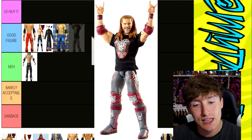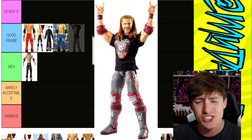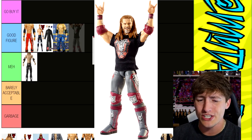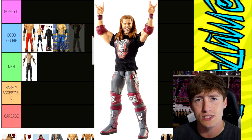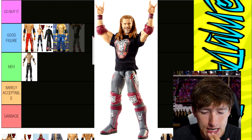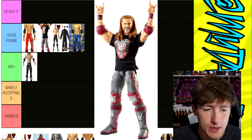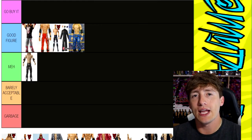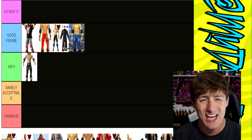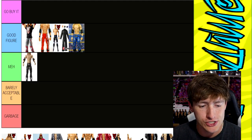Next up is Elite 83 Edge. I love this figure — it's literally one of the only redeeming things about Elite Series 83. I think it's his WrestleMania gear versus Randy Orton, or maybe Backlash. It's a solid figure, but it's missing a lot of details. Really good head sculpt. They gave him the Daniel Bryan torso, which is not ideal. I'm going to put him in Good Figure. At the end we always reanalyze positions, so we could come back and change that, but for now he's going in Good Figure.